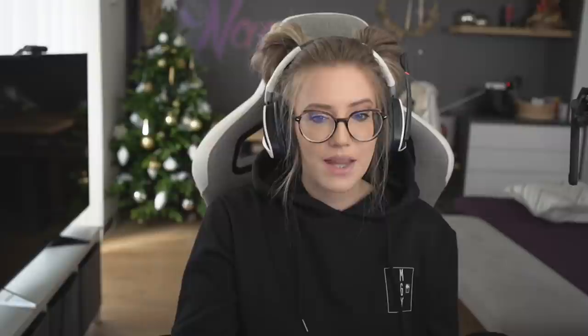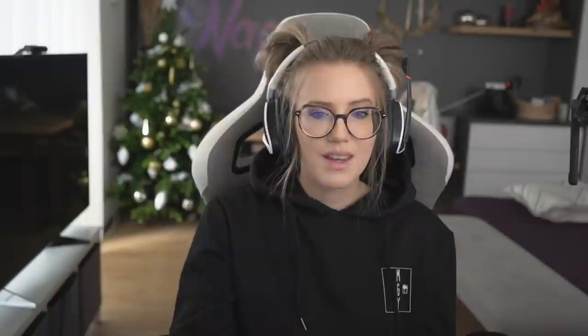Number 4: Currency. The currency you need to upgrade your ship and your crew is called pirate coins. Pirate coins can be obtained through different kinds of activities during sailing. There are also various other coins you can obtain during sailing, but ultimately they can all be exchanged for pirate coins. You will find trading ships in each port where you can exchange your coins.